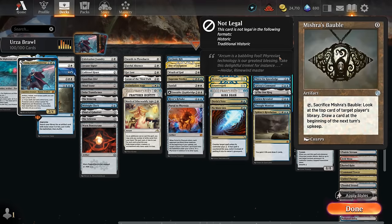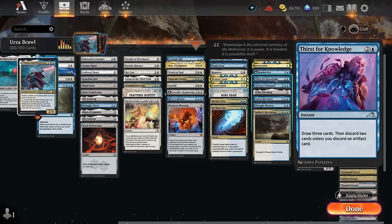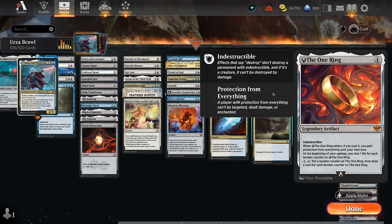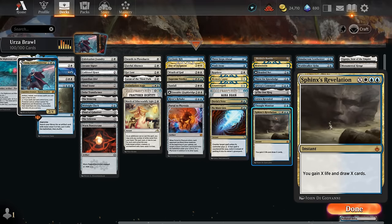Card draw includes Mishra's Bauble, which combines with fetch lands to shuffle if we don't like our top card or to peek at the opponent's library. Brainstorm is great with fetch lands to put unwanted cards back on top and shuffle them away. Braided Net can tap down an opposing non-land permanent and eventually be crafted to draw cards. Thirst for Knowledge draws three and discards one artifact at instant speed. Urza's Command has lots of modes — Power Stones, a construct, or card draw. The One Ring protects us after casting. Lórien Revealed can be island-cycled or cast to draw three. Thought Monitor gets a discount through affinity. Sphinx's Revelation is a great mana sink at instant speed.